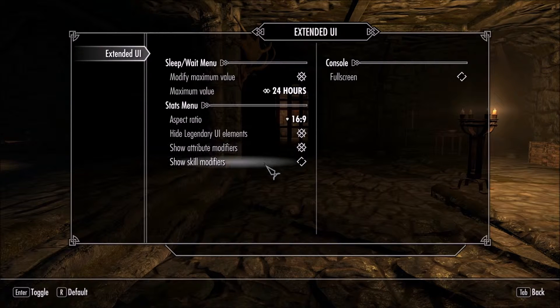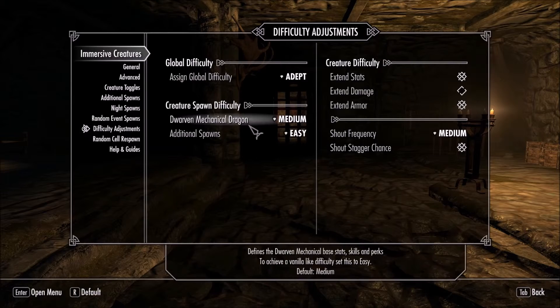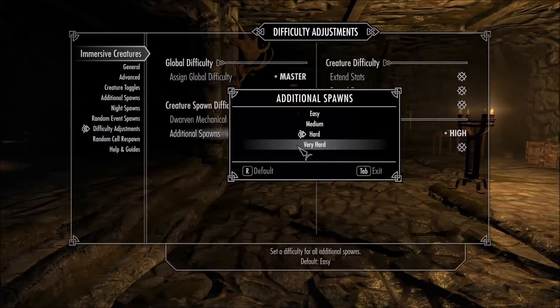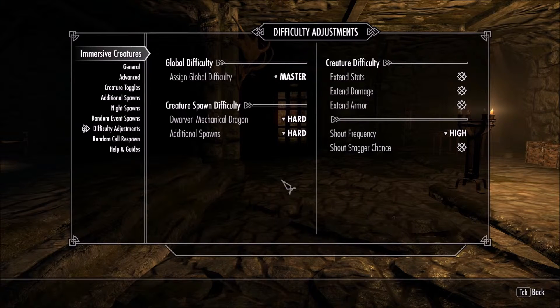For Extended Area I'll just enable everything. For Immersive Creatures, I may tweak it a little — I want the Master difficulty adjustment, and I want the odd adjustment. That's all for this mod.